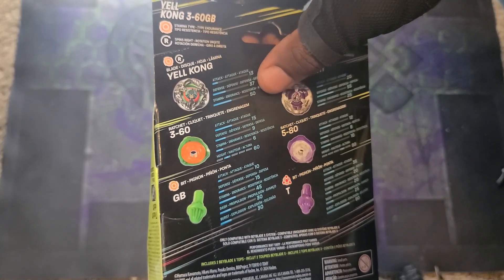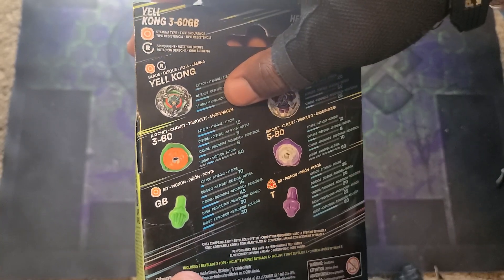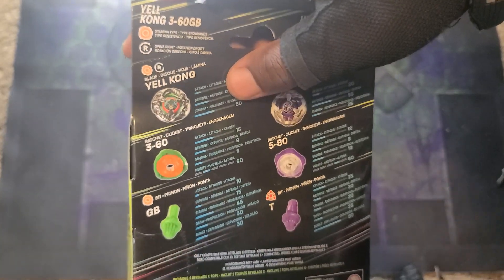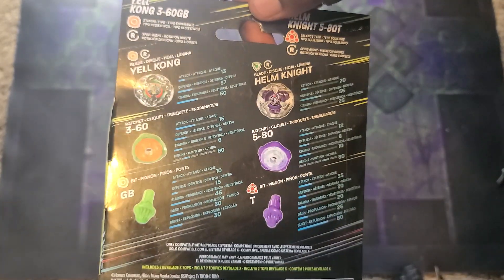They're calling it a stamina type Yelkong, okay. The numbers are 13, 37, and 50 for the blade. The Ratchet 360 has 15, 9, 6, and 60. The bit being GB or Gear Ball: 10, 15, 45, 30, and 30. Really similar to Wyvern Gale's combo, just a different ratchet.